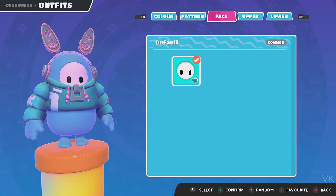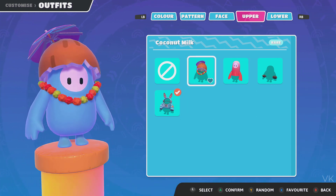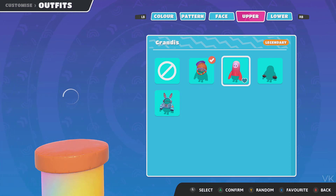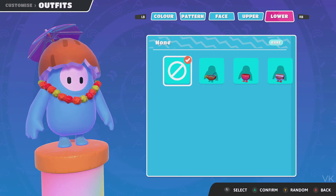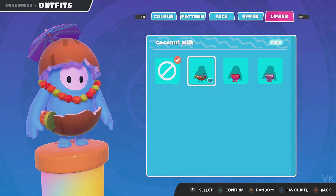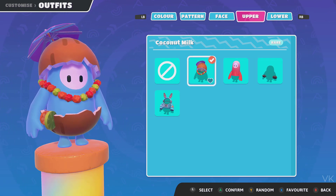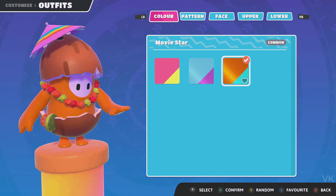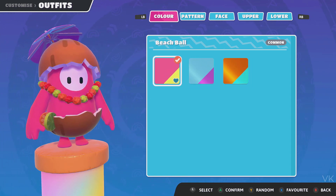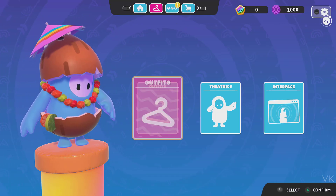Press RB and go to outfits. Here we need to come to the upper section. Yeah, the coconut costume is there — super cool. I am going to select it and confirm, press A. The lower outfit we need to choose as well. Now you can also change the color if you want, but this looks good. Just confirm and go back.